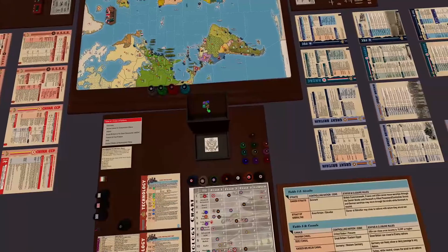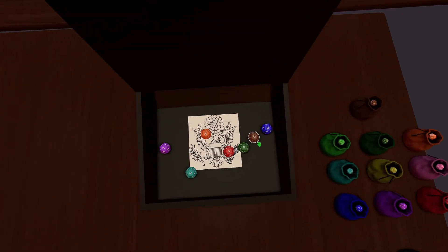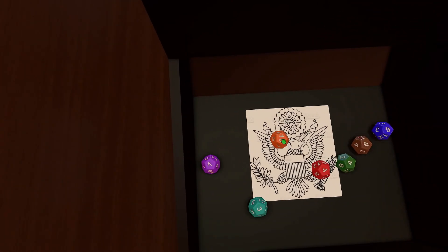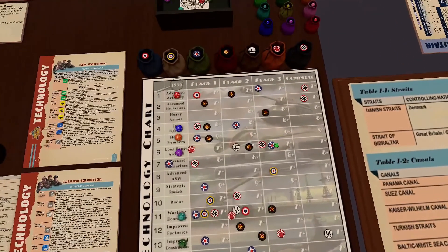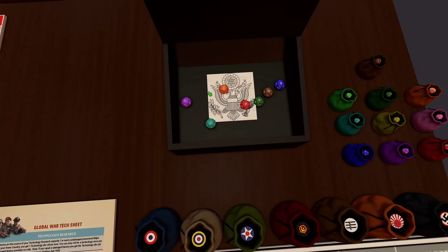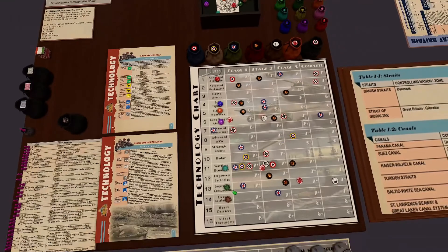Let's hope this new seal brings us luck. I think that is two successes — definitely a ten will succeed, and a seven will... long-range aircraft. Excellent. So we get seven on long-range aircraft and a ten in heavy bombers. Not the worst — we're slowly catching up.